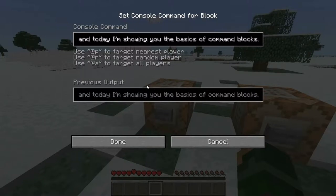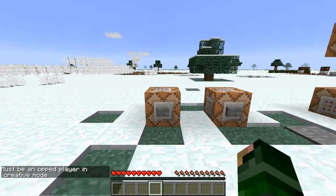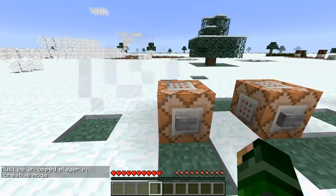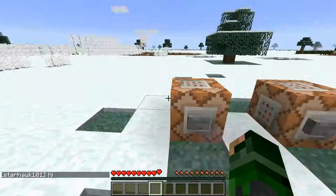This is the intro message. First of all, I'll explain how command blocks work: you need creative mode to change a command block, but you can still run commands even if you're not. Basically, at the beginning I just press the Home key — it says 'say' with no slash. There's no slash needed in command blocks.